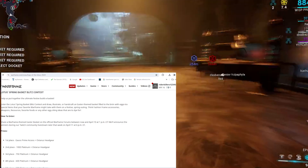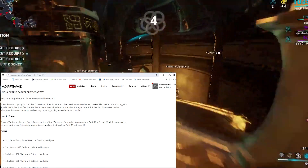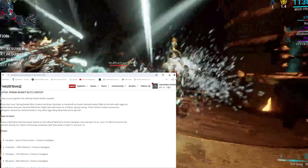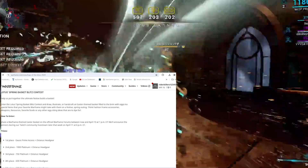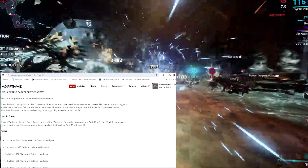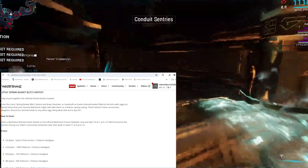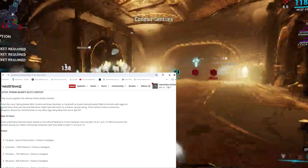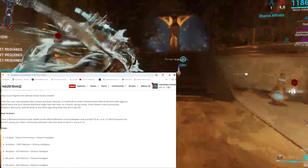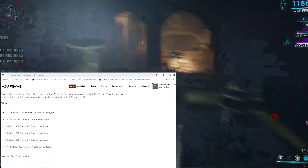First place: Gaze Prime Access and Ostarius Headgear. Second place: 1,000 Platinum and Ostarius Headgear. Third place: 750 Platinum and Astarius Headgear. Fourth place: 600 Platinum and Ostarius Headgear. Fifth place: 500 Platinum and Astarius Headgear. Sixth through tenth place: 100 Platinum and Astarius Headgear.